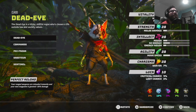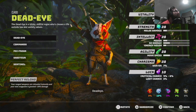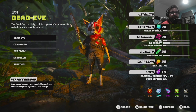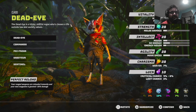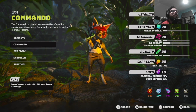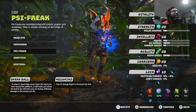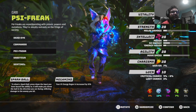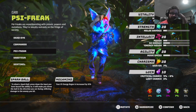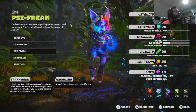Why did he sound confused? "Deadeye" is trickily skillful. Ranged weapons are reloaded instantly and your next magazine is 20-plus damage. Whoa, that's dope actually. "To shoot a spark ball, press down the input you have bound to the ability — it will throw the ball in the direction you're facing." Your key energy is increased by 20%.